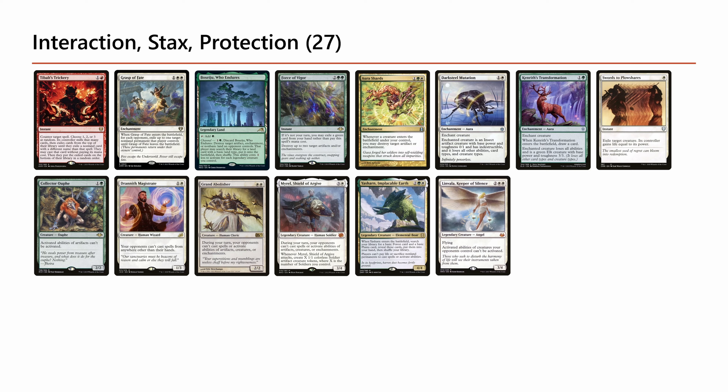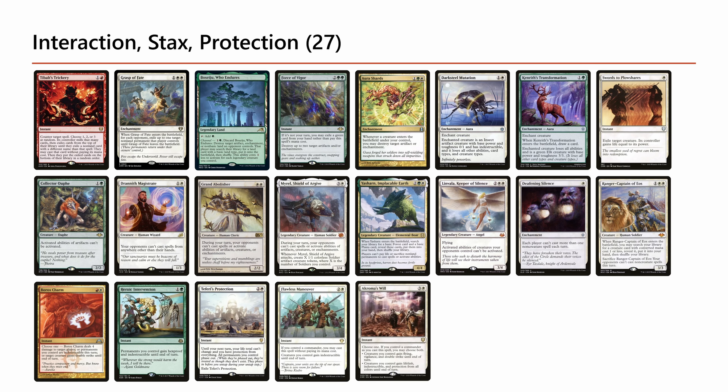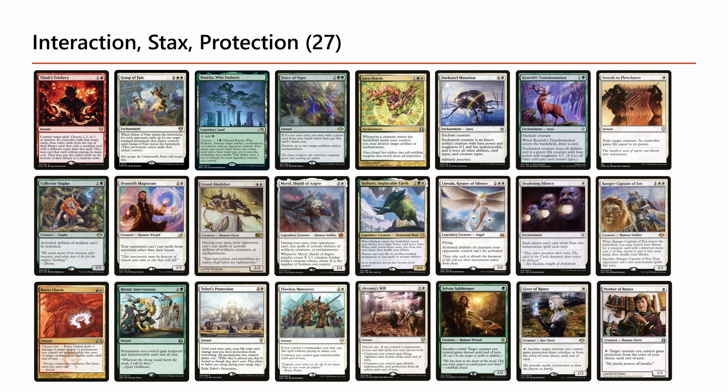Limvala is good against decks that have mana dorks or rely on activated abilities. Any deck playing lots of non-creature spells is weak against both. Deafening Silence has really impressed me — for one mana it does a lot of work. On the protection side, we have a lot of instant-speed protection because this deck gets blown out in the combat step. If someone removes Jetmere after you've declared attacks, you've essentially board wiped yourself — your creatures lose the Jetmere buffs, and as 1/1 tokens they just get blocked.